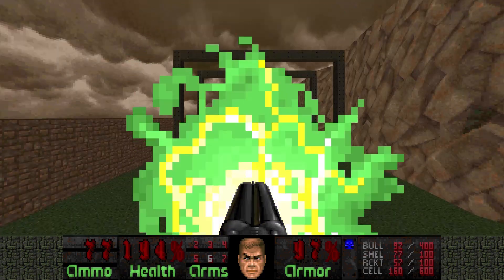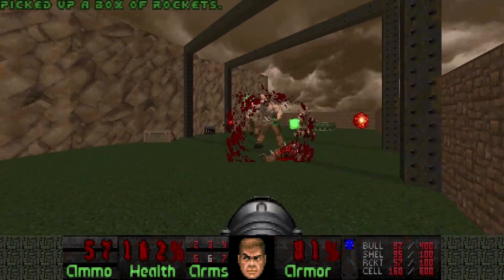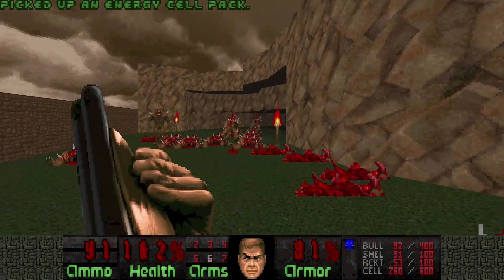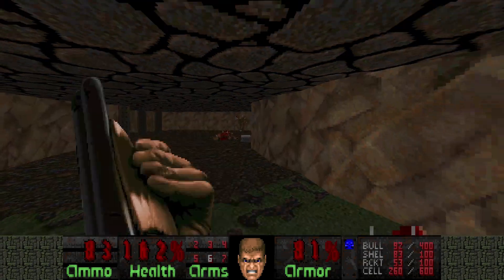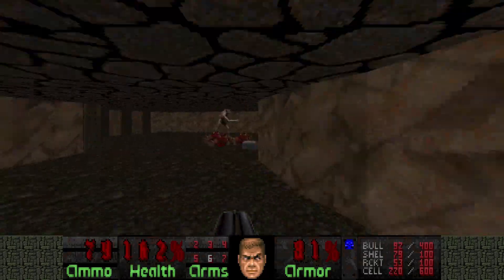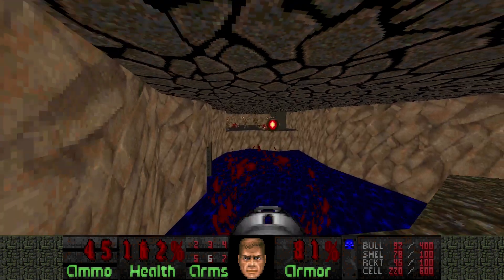Now the third teleporter appeared. These hell knights — if I keep my distance I can kill them all with the rocket launcher. Now if I remember correctly, there is an archvile around the corner. This is where Hyrule Fuel 2 really shows its love for the archviles. There you are — oh god, that was a horrible shot. Probably the worst shot of 2019 so far.